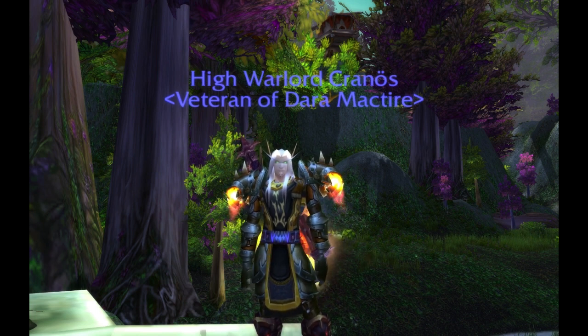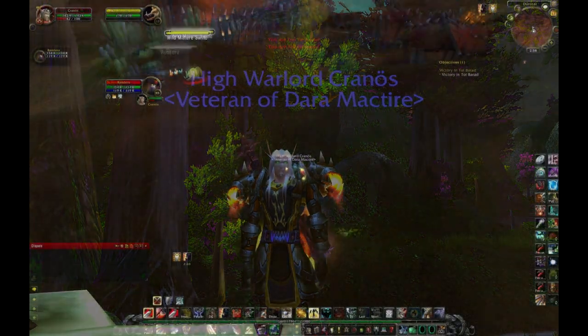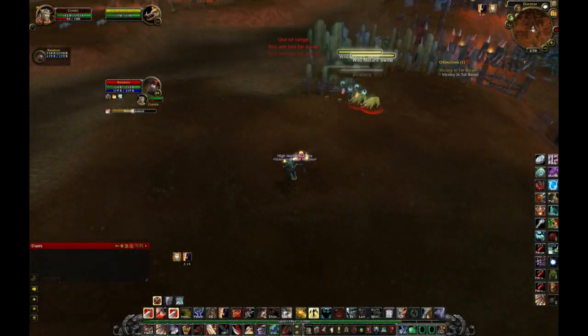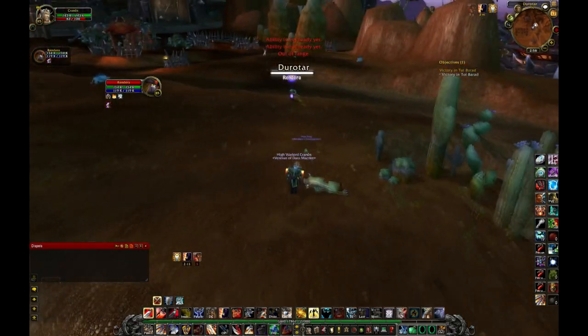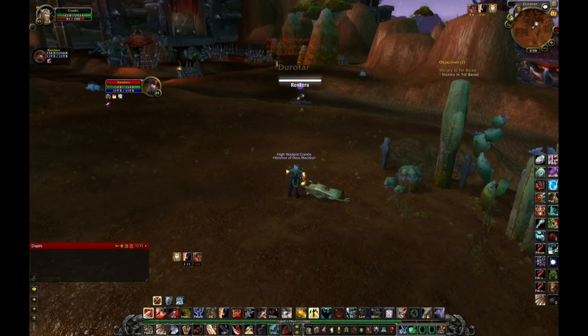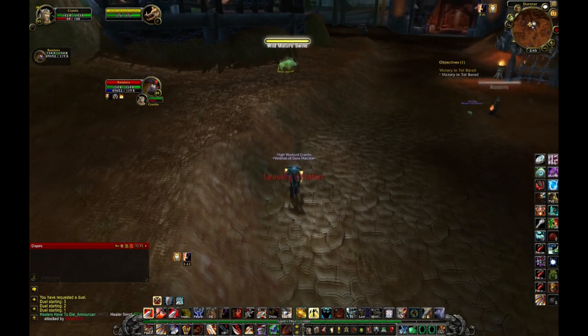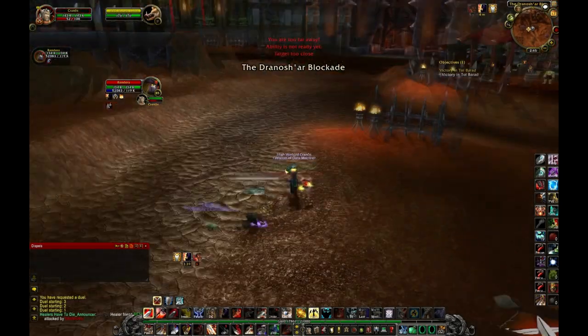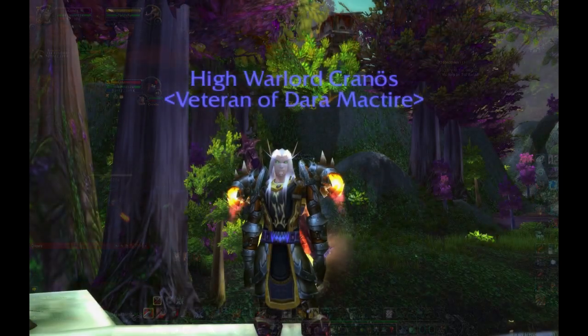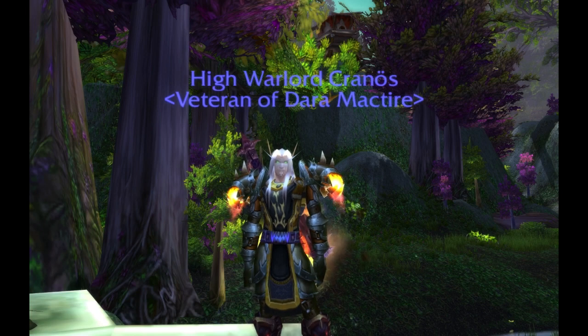This next one is a focus charge fear, followed up by a focus charge stun. This is very viable because sometimes you're going to need to jump out and immediately CC a healer or another DPS to reduce damage. This can actually end up saving you or an ally — or if you don't do it correctly, you're in trouble.